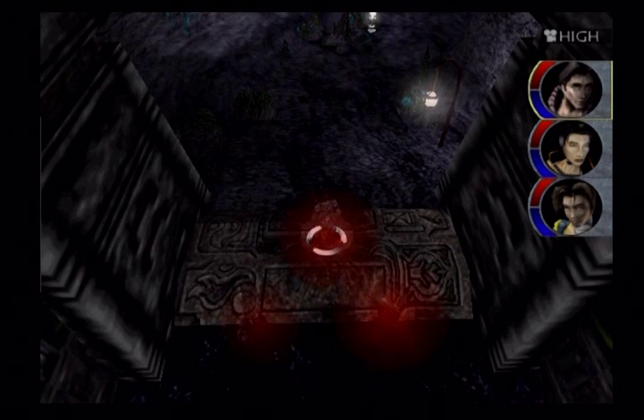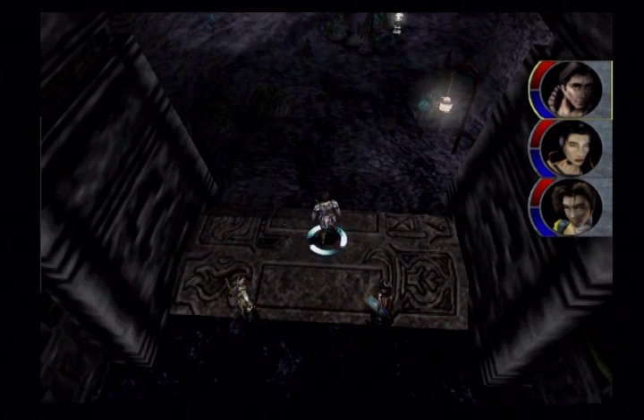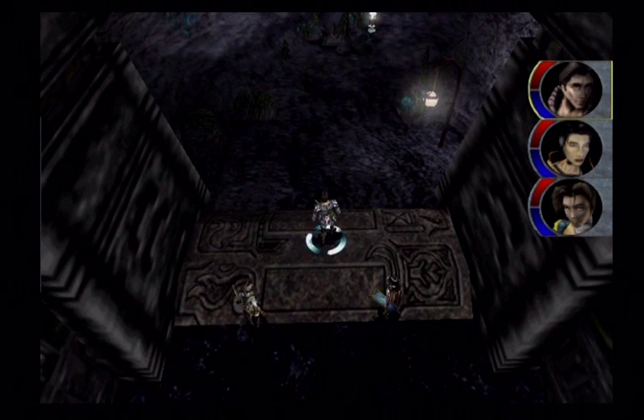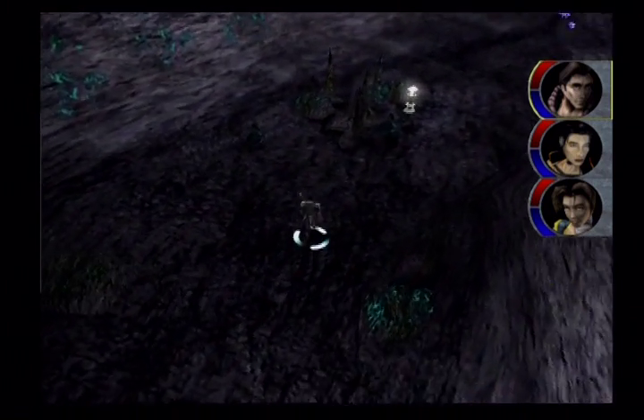We're here in the caverns. One thing to keep in mind is that the blue minotaur enemies here can drop the warrior sabbaton - one of the best boots in the game for Chikar. We want to make sure we get one. We will come back here later, so you don't have to go out of your way to get it now, but I usually end up getting one.